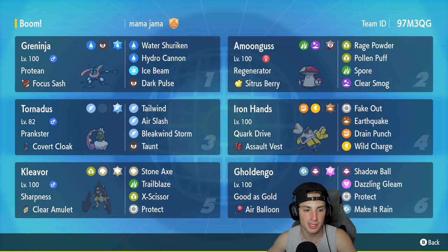Tornadus is just gonna be on the field at all times. It has Prankster, Covert Cloak as item, and the moves Tailwind, Air Slash, Bleakwind Storm, and Taunt. Iron Hands is in our fourth slot — Iron Hands is gonna be pretty solid at faking out Pokemon and being very strong in Trick Room. It has Quark Drive, Assault Vest, and the moves Fake Out, Earthquake, Drain Punch, and Wild Charge.